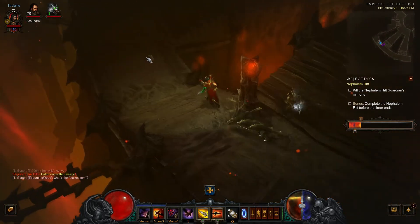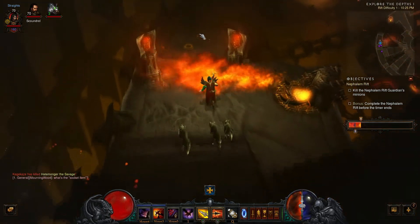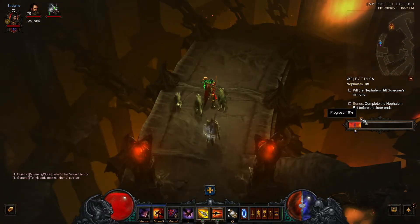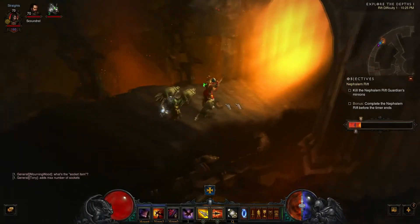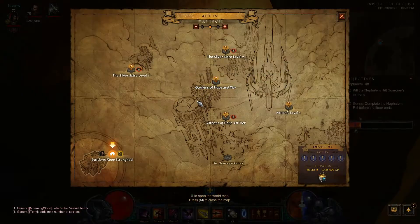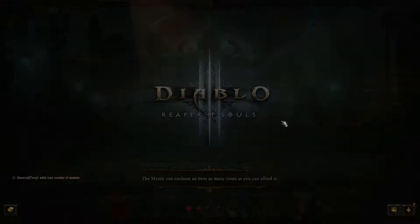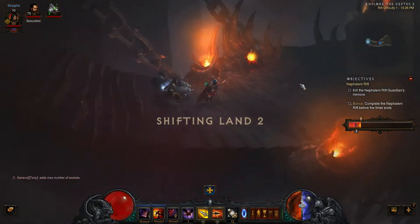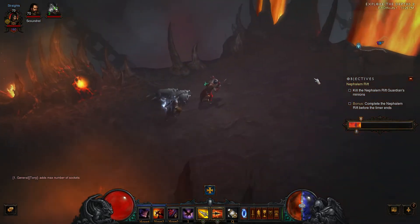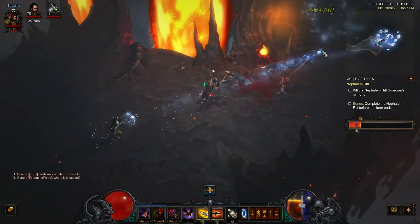What you may notice is the bar is a little bit different — there are two sliders on the bar. Up here is the progress bar; I'm at 19% progress for this area. The map I'm in is not very huge, so not a lot of enemies here. The idea is to get this progress bar to the end before the timer runs out. I have 13 minutes to complete this rift, and if I complete it fast enough, I will get another fragment.